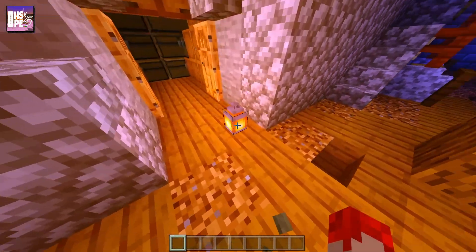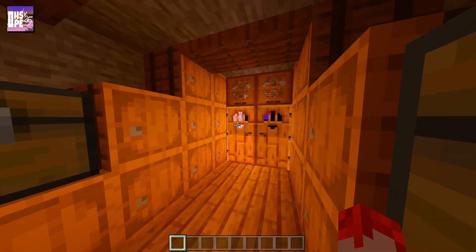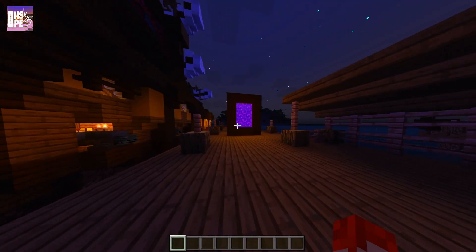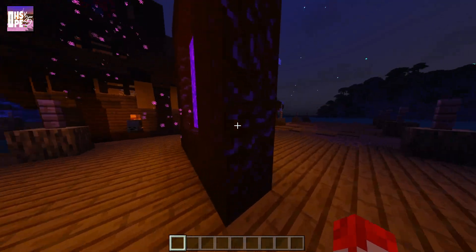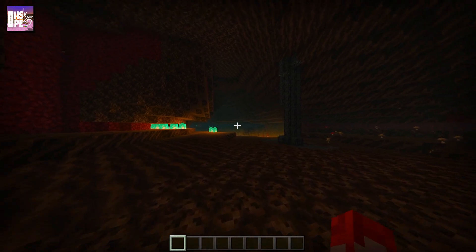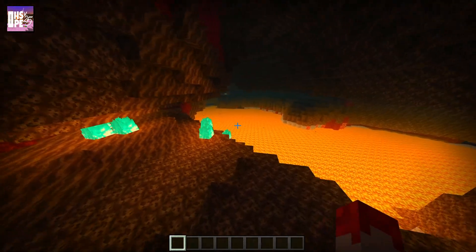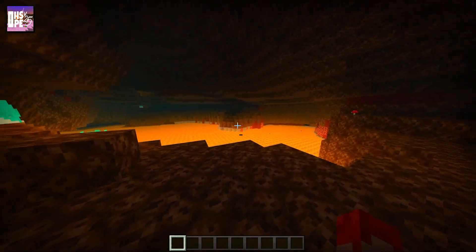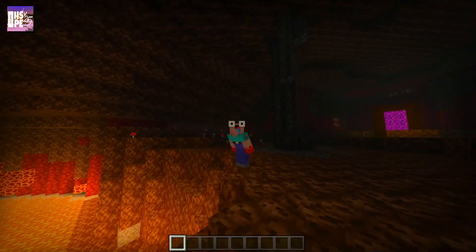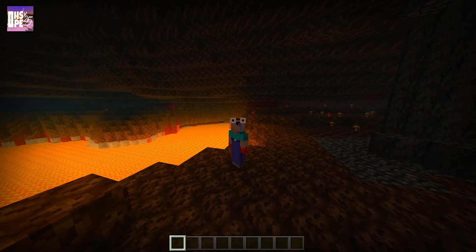At night, Enchanted PE looks beautiful — the lanterns are really bright, and areas without light sources are properly dark. The nether portal also looks great at night with the obsidian illuminated by the portal light. Inside the Nether, it has that blue mistiness and is appropriately darker than the other shaders. This is probably my favorite Nether out of all of them.